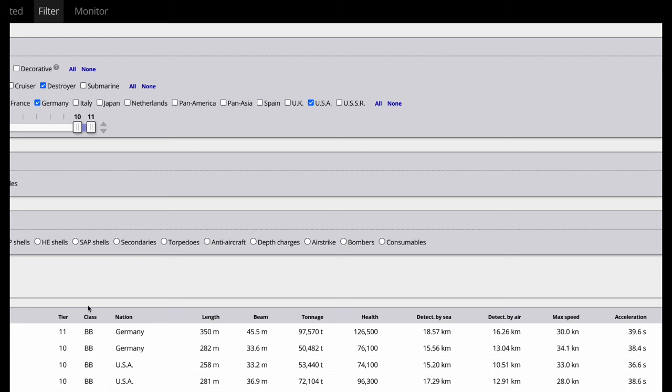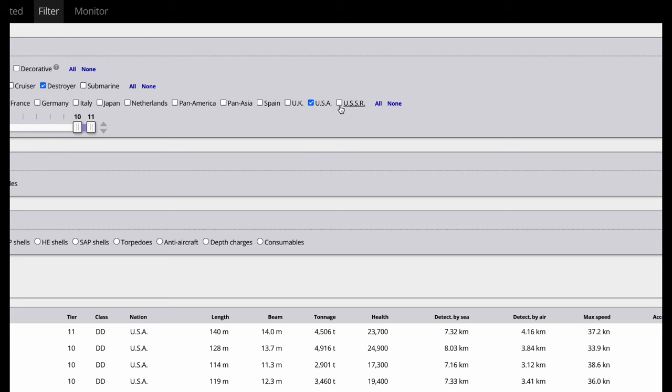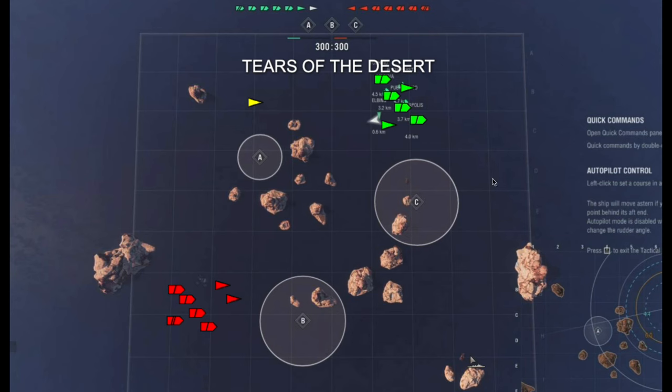Let's go to destroyers — French — and sort all destroyers by highest DPM, main battery. There it is: Marceau, 253,000 DPM. Four 127mm guns, high AP damage — the highest DPM in the game. Pretty awesome and ridiculous. So we know it's the highest DPM, one of the most powerful destroyers in the game.